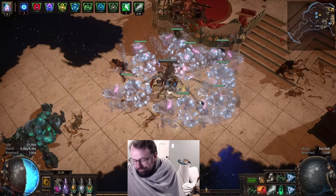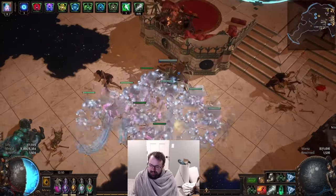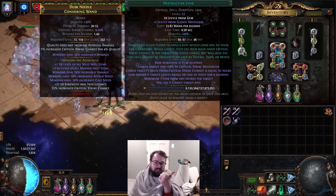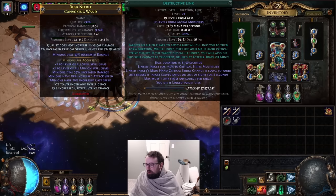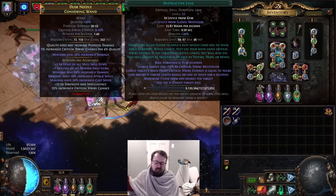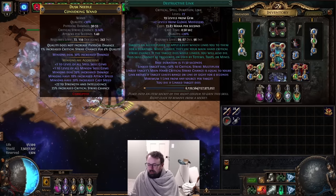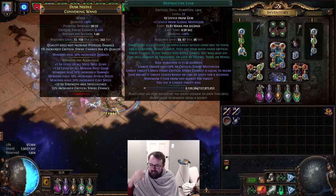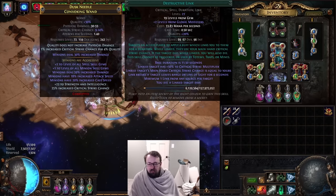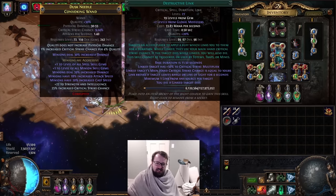I wanted to make this video because Destructive Link is maybe a bit slept on in terms of its use case for attack-based minions or a duo support situation. It's quite powerful — the fact you can overwrite somebody's bad crit, give them good crit, and on top of that give them 50% crit multi is strong. In my opinion it's quite powerful, and hopefully there will be some good builds that come from this. Thanks for watching, take care and peace out.